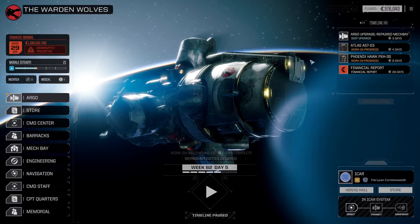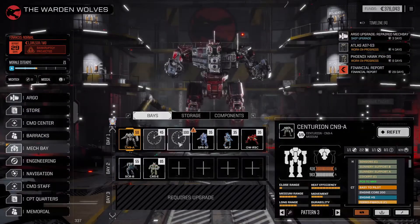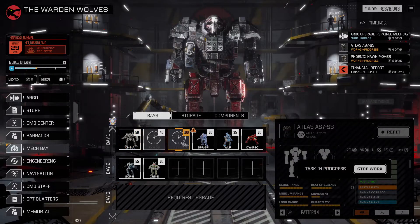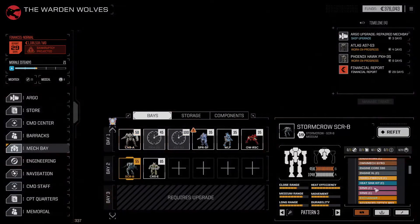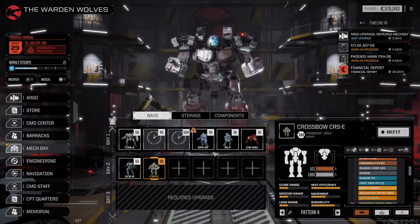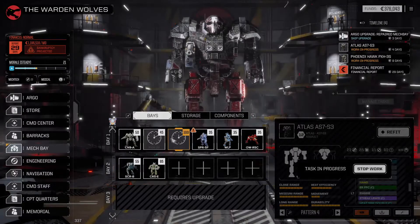We have the Stabilized Ultralight Gyro that needs to be added to something — maybe the Atlas. The Centurion has Defense Plus so we're keeping that. Stormcrow and Crossbow are locked, can't change the gyro there. So basically, unless the Atlas can use it, we don't really have a good mech for the Stabilized Ultralight Gyro until maybe the Phoenix Hawk is ready or we get a new one.